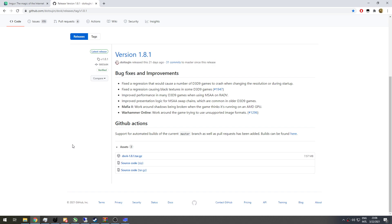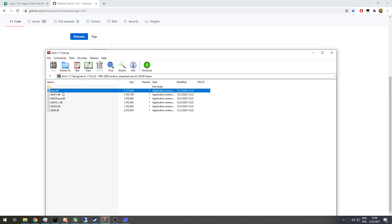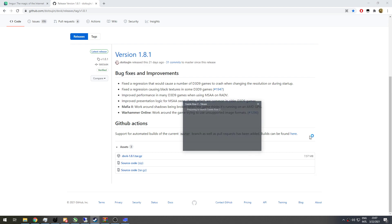Hello everyone, welcome to my channel. Today I'm going to be showing you how to fix Saints Row 2. First things first, you gotta go and download DXVK — the link's gonna be in the description. You download that, extract the files, which is the x32 part, not the x64. Make sure it is the x32. You extract the xgi and d3d9 DLL into the Saints Row main folder, and you've basically fixed Saints Row.